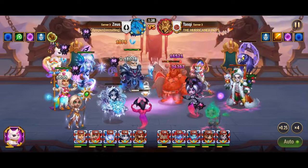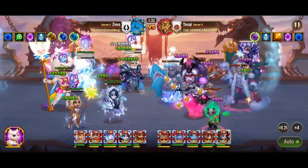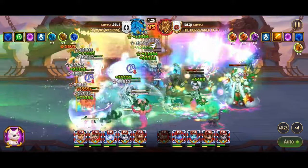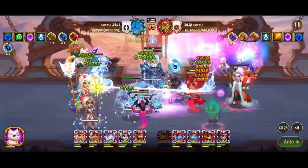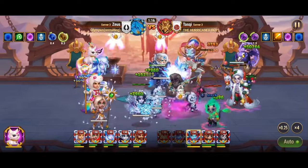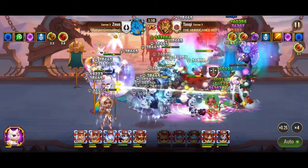Polaris' skill, Violet True Freeze, serves as a catalyst for chaos on the battlefield. When triggered, it ensnares affected enemies in a True Freeze status effect, rendering them stunned for a crucial 3 seconds. Moreover, it increases the magic damage dealt to these frozen foes by a staggering 140%. This synergizes perfectly with Helios' magical assaults, amplifying his damage output to unprecedented levels.